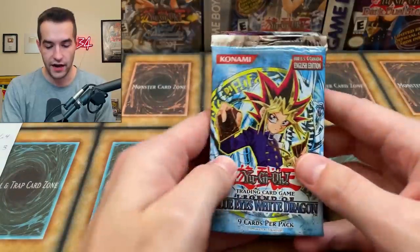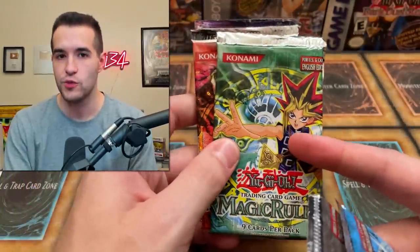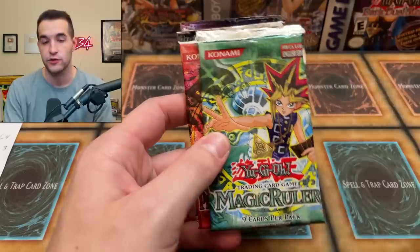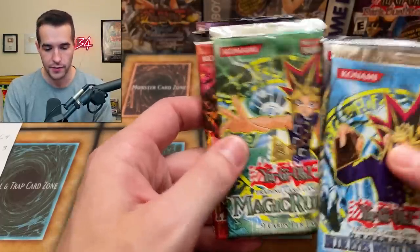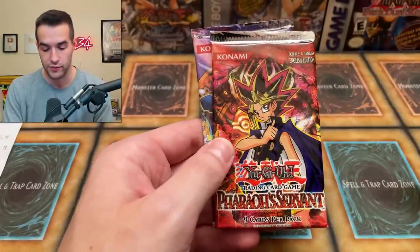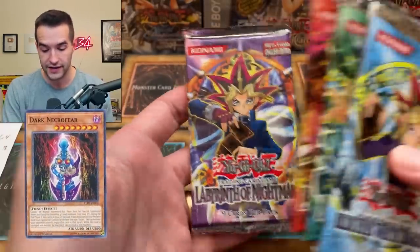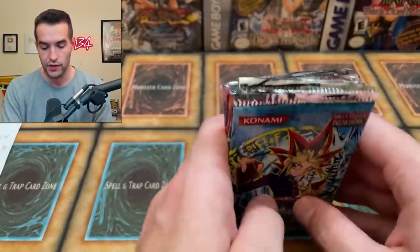Out of here we want Celtic Guardian, Solemn Judgment. He said Blue Eyes Toon, but I don't think you can get Blue Eyes Toon out of the 10s — you can get Serpent Night Dragon. I don't know, maybe a secret rare there. He also said Genzo — same thing, it's a hobby secret rare. So I think it'd have to be Imperial Order. And for LON he said Dark Necrofear — that's one you can get, so that would be pretty cool. Let's see what we can pull.